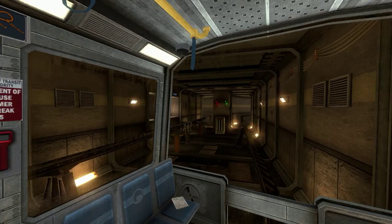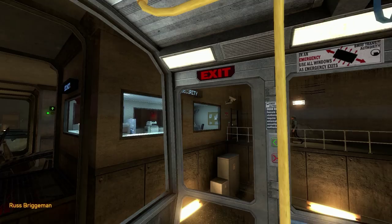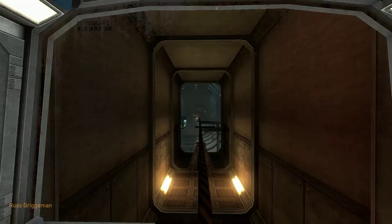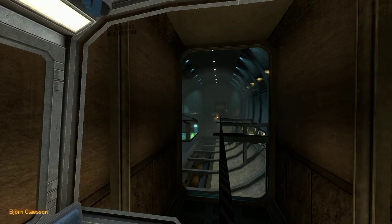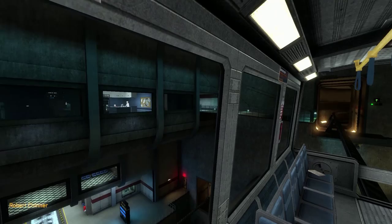The time is 8:47 AM. Current topside temperature is 93 degrees with an estimated high of 105. The Black Mesa compound is maintained at a pleasant 68 degrees at all times. Sorry guys, I'm just taking it all in — it's so long since I've played this game.